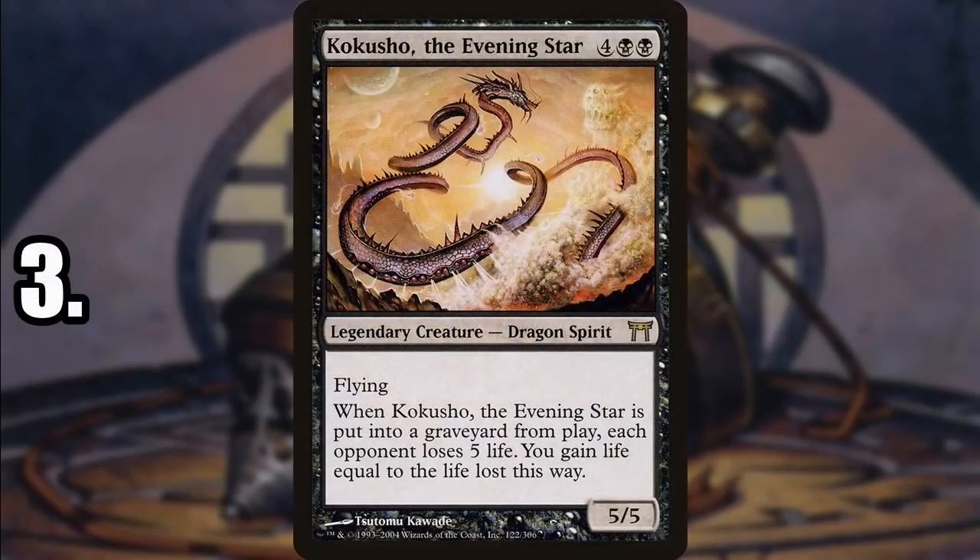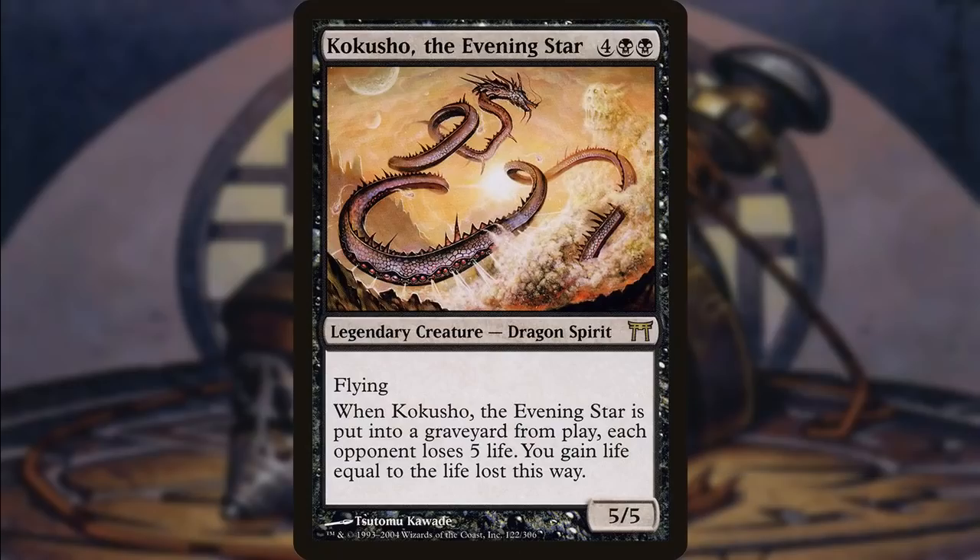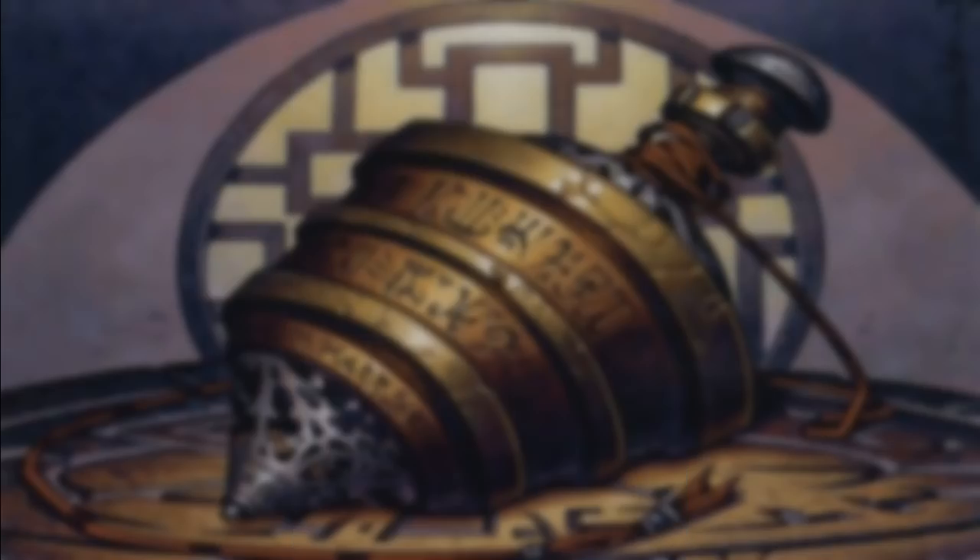At number 3 are the Dragon Spirits. Probably Kokusho, the Evening Star if I had to pick a favorite. I also like Yosei, being able to lock your opponents out of the game. The other three I don't think are too terribly powerful, but they're not the worst creatures if you need good death triggers. Kokusho just happens to be the best one because you're doing something that is already really powerful in Commander, especially in black — draining your opponents of life and then gaining that much life, probably ending up gaining you 15 life. The best way to play them is to abuse them: bring them back over and over again, kill them off over and over again, and get their triggers to keep that pressure on your opponents.